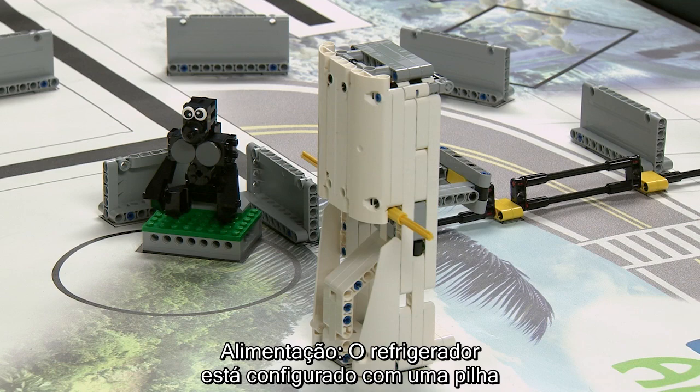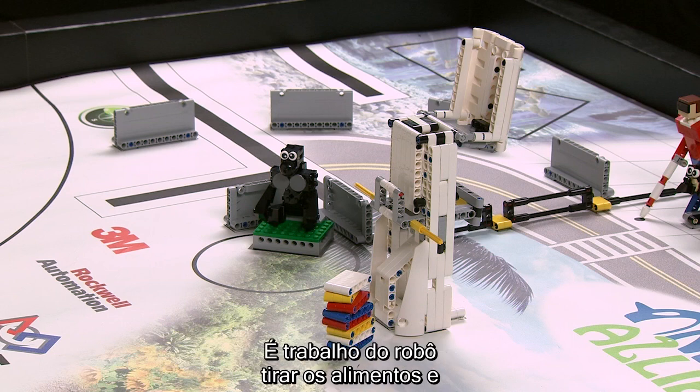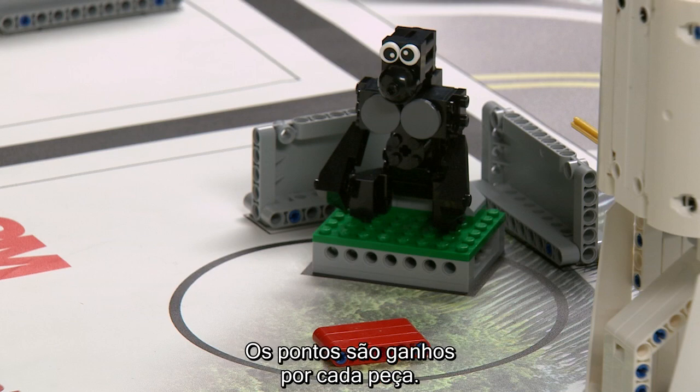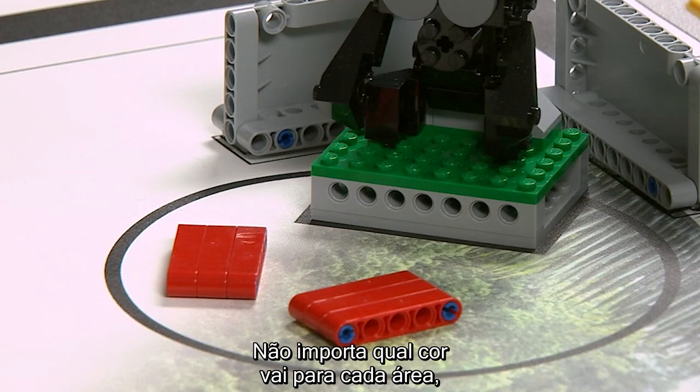Feeding: The refrigerator is set up with a color-randomized stack of food pieces inside. It's the robot's job to take the food out and distribute it to certain animal areas. Points are earned for each piece. It doesn't matter which area a color goes to,